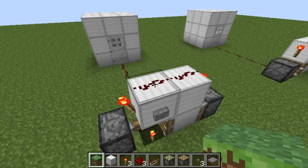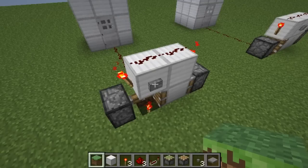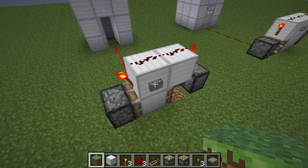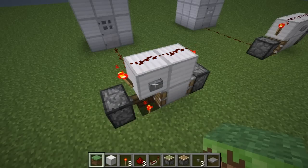Now, what this does is speed up the time it takes for the signal to reach the output by inverting the input. A regular T flip-flop works by the input sending a signal to the dust on top, which powers the blocks the torches are on, and once the torches are returned to their on state, the pistons are both receiving longer than a one-tick signal.